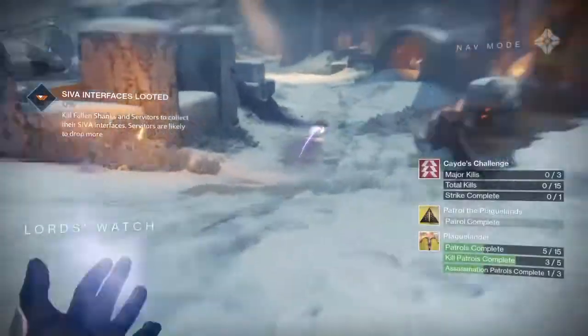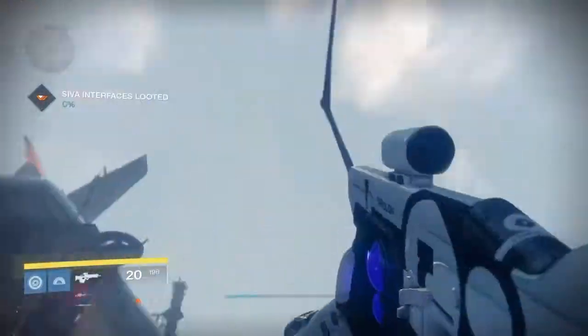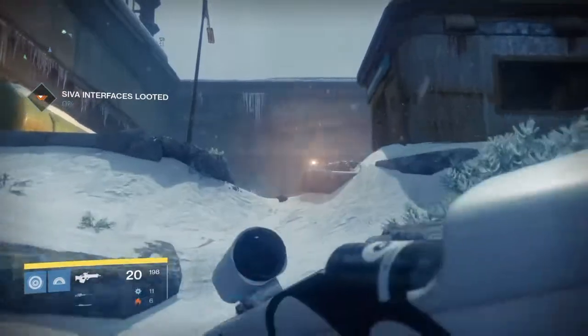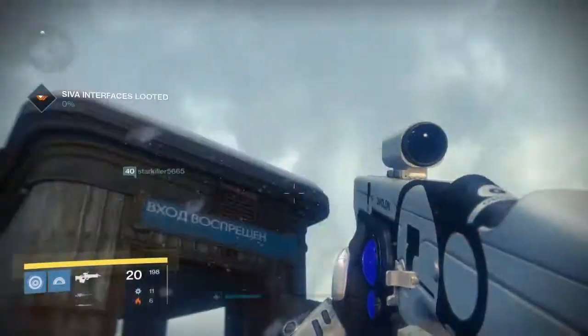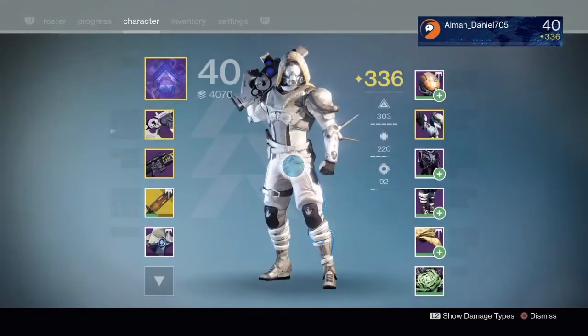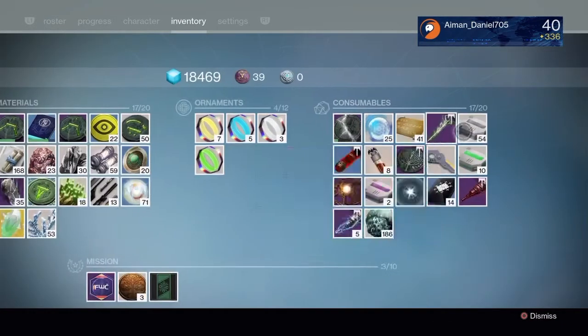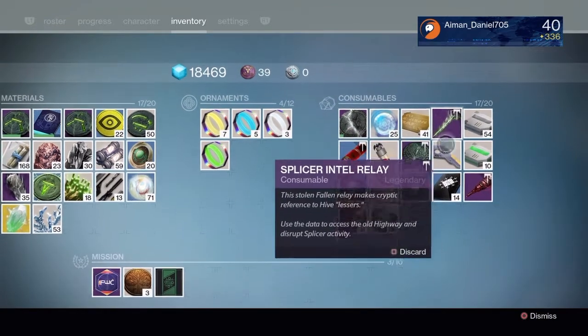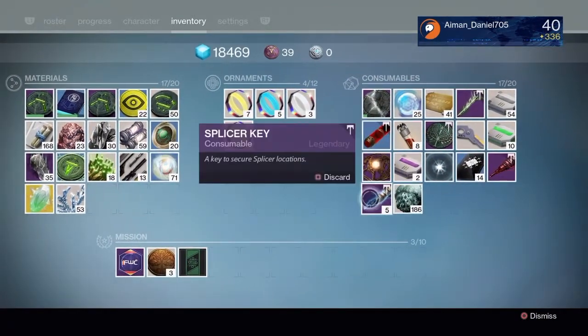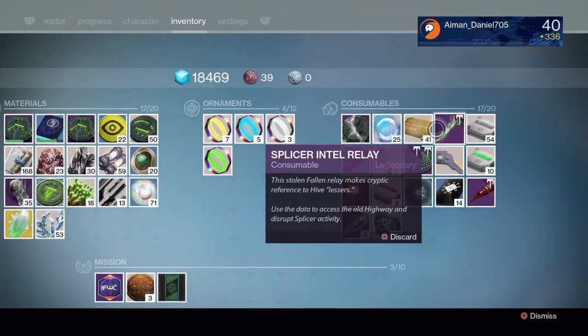Alright, so how to do it: first you need to go into the Patrol on the Plaguelands. It will start from here, and make sure you have the Splicer Intel Relay — you must have this or you're not going to make it.